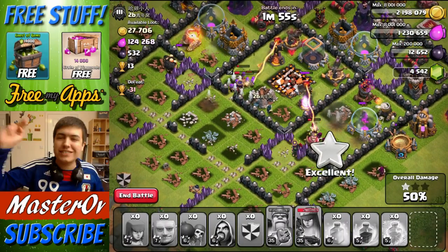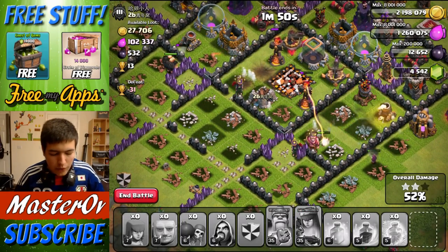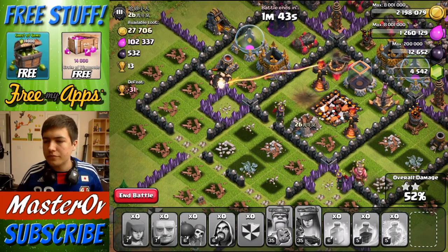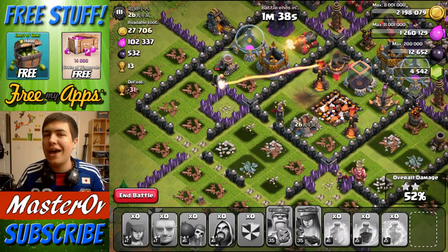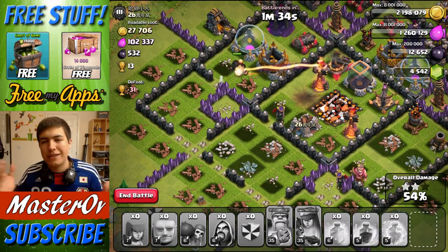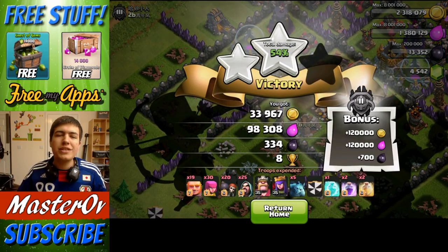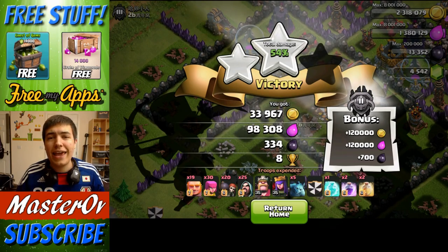We get a One Star and a Two Star! The WAG attack gets the Two Star. The King, the Queen, the final Wizards and Giants are being taken down. So it was a successful raid. One of the good things about this raid is it's really not that expensive — Wizards are medium to expensive, Giants are medium to cheap, Archers are cheap, and Wall Breakers are also pretty cheap. And we're able to take out a Town Hall 10 base pretty easily, with no major issues, and get a Two Star.